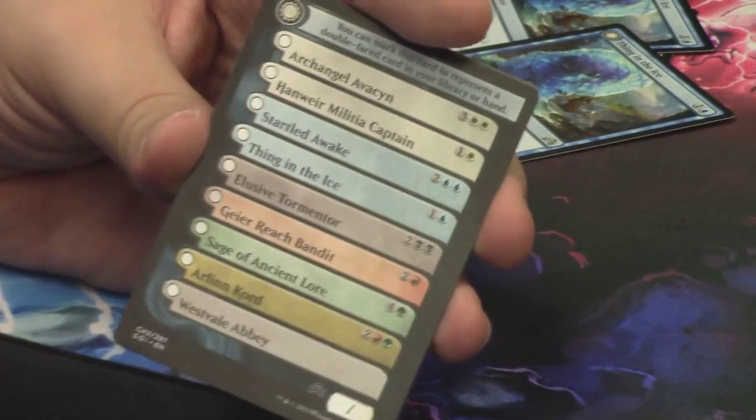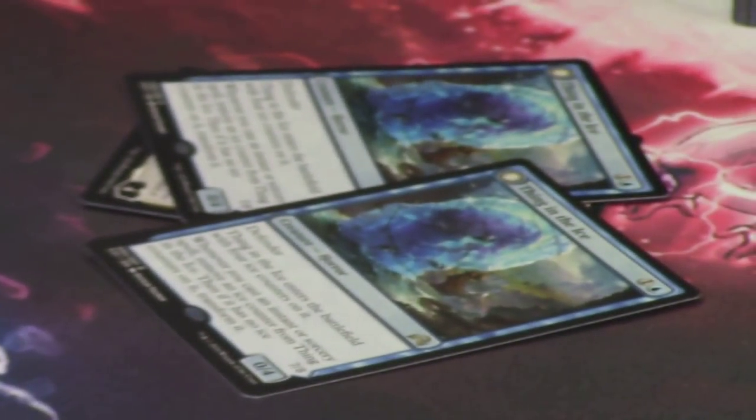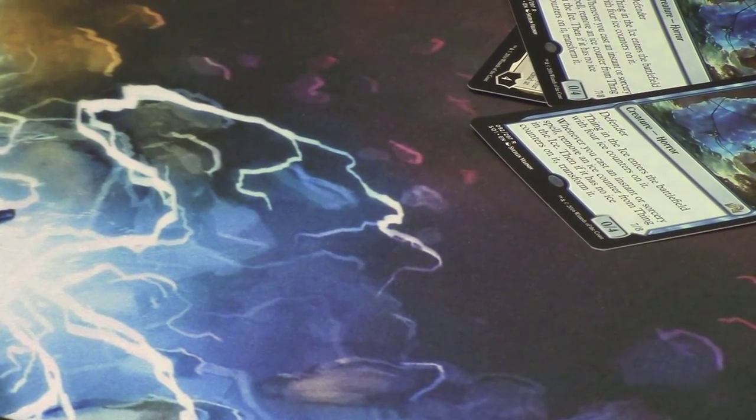We've got the flip token card, and behind it we have another one of the human clerics — love this token. So moving on, we have two more packs left: a Sorin pack and another one of those vampires whose name I still haven't figured out. I'll figure it out eventually, as I keep saying.